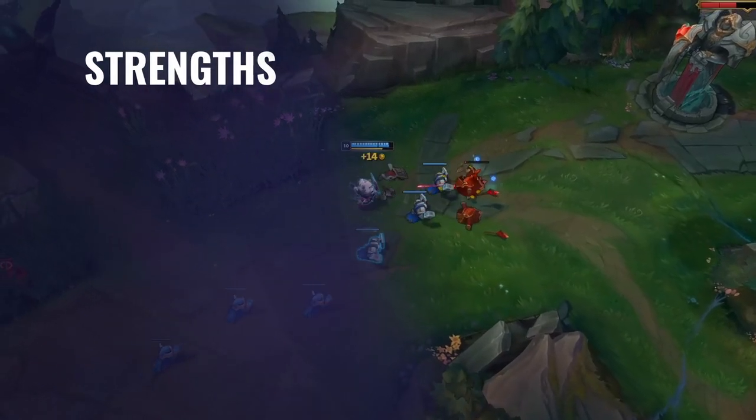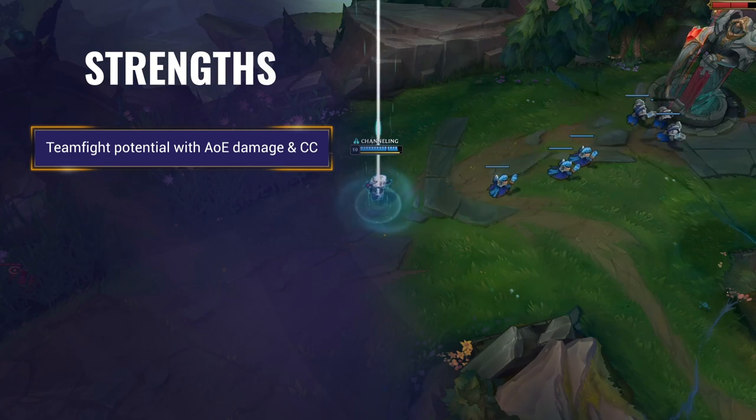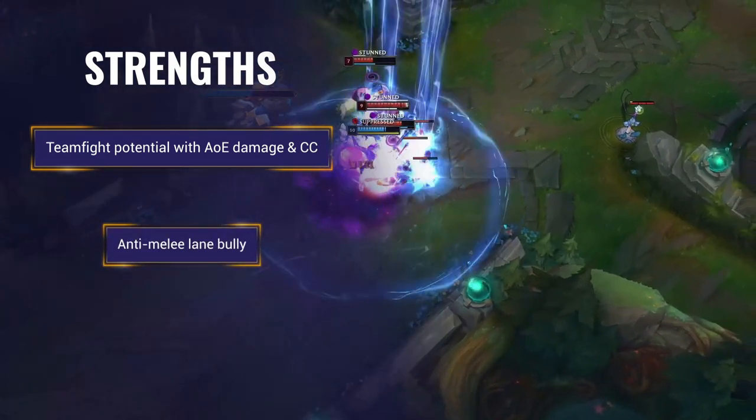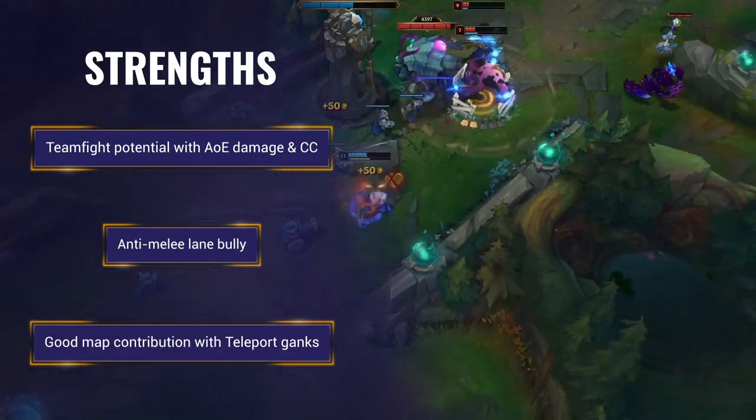Let's hone in on Kennen's main strengths and weaknesses. Kennen's main strength is his teamfight potential with his AoE damage and CC. He's a super strong lane bully with his ranged auto attacks, Q and W, and he has good map contributions with his teleport ganks.